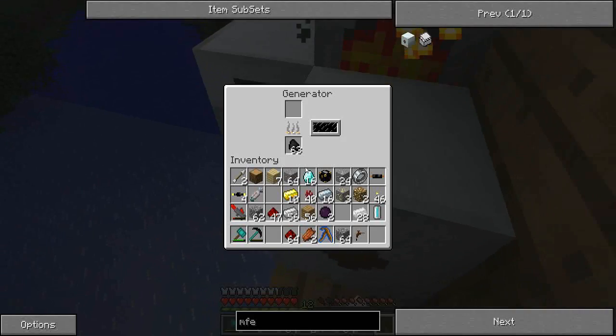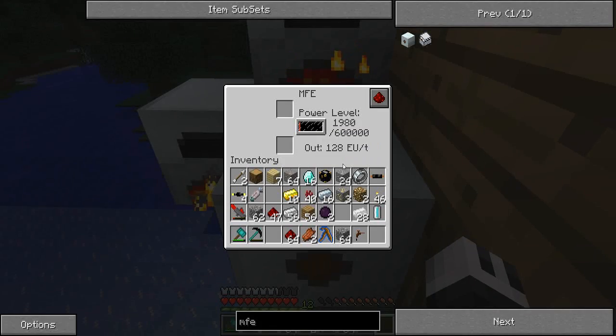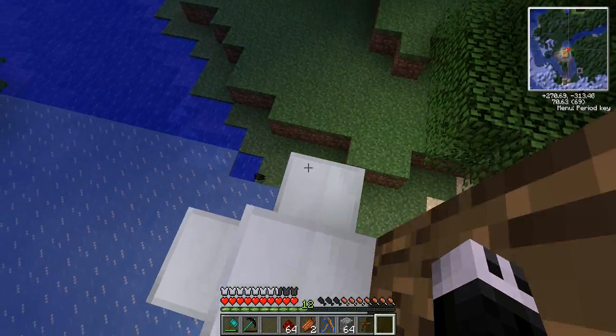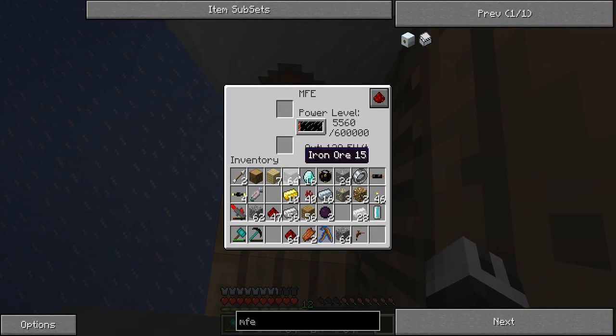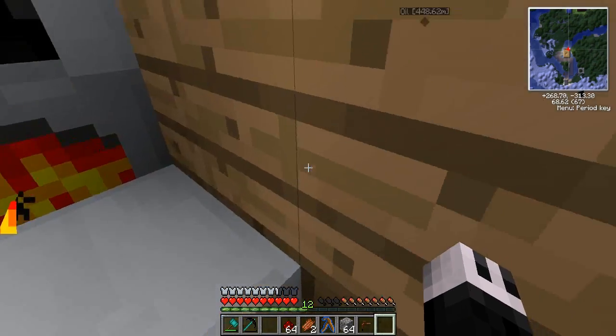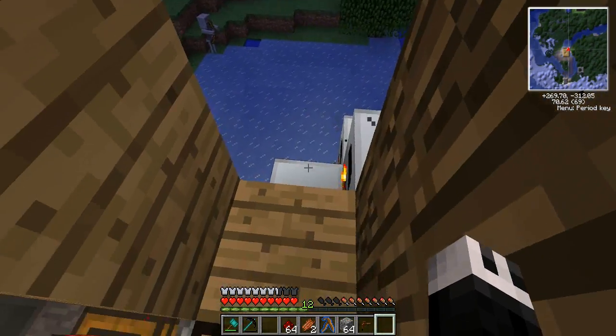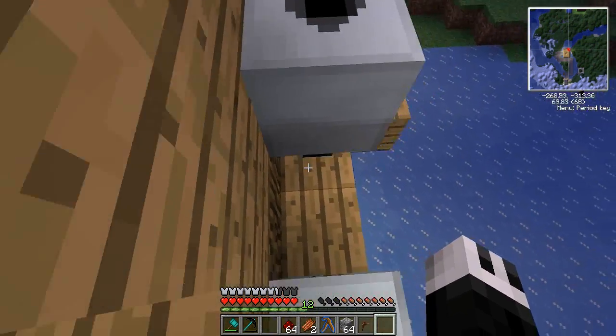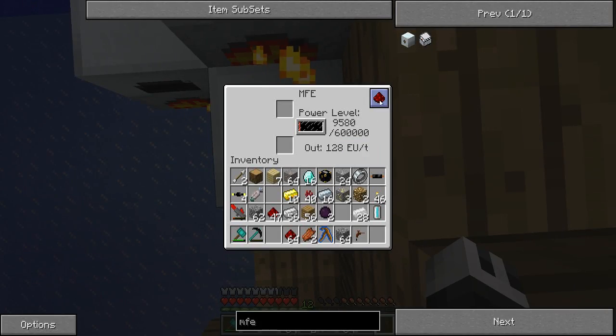I don't want to let the MFE charge up before I put that in, because I don't think it's even working. I'm pretty sure I just lost some diamonds because of you. Why? Because you teleported me. I made the mistake of saying yes — I just kind of nod my head and say yes to everything you say. So how do we hook these machines up again?